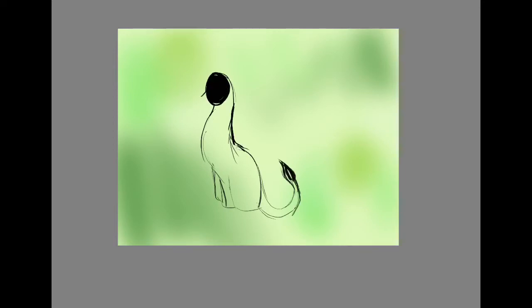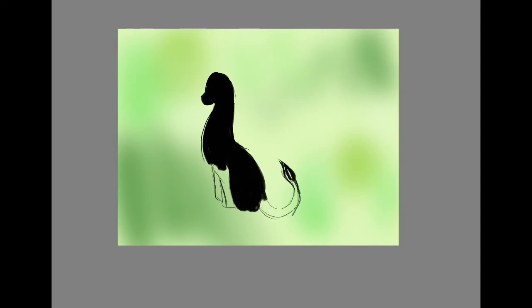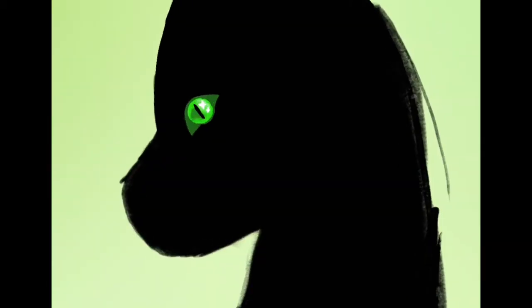Her tail looks kind of like a lion's tail right now. Okay, color in the body. What color eyes? A black cat would have like yellow golden eyes, but I think I'll give her green eyes because that's the color the book says her eyes are. Put in some details, color that in, highlights, pupil — okay, there we go, much better. I like that eye.